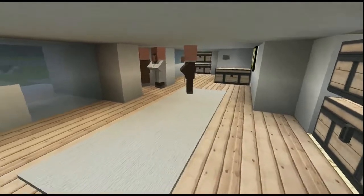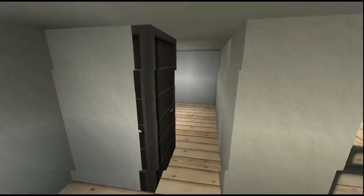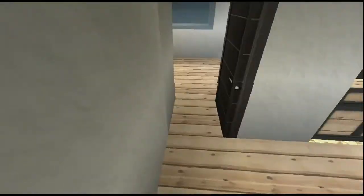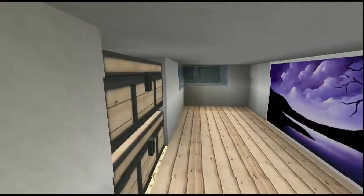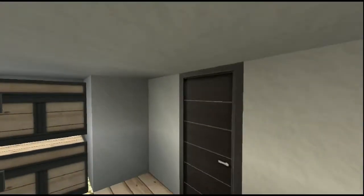When you first come in there's like a carpet here to wipe your feet on, and then there's some storage areas — like a place to put all your coats, shoes, and that sort of stuff. There are some more chests too, maybe for another room.